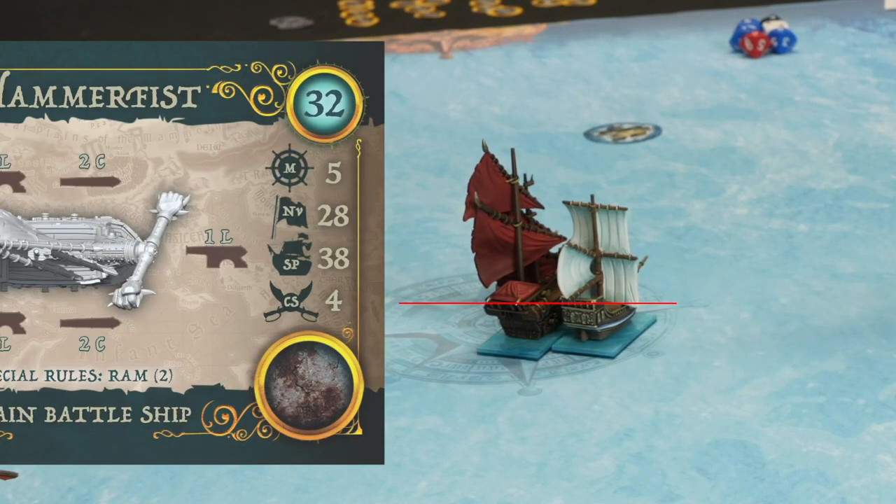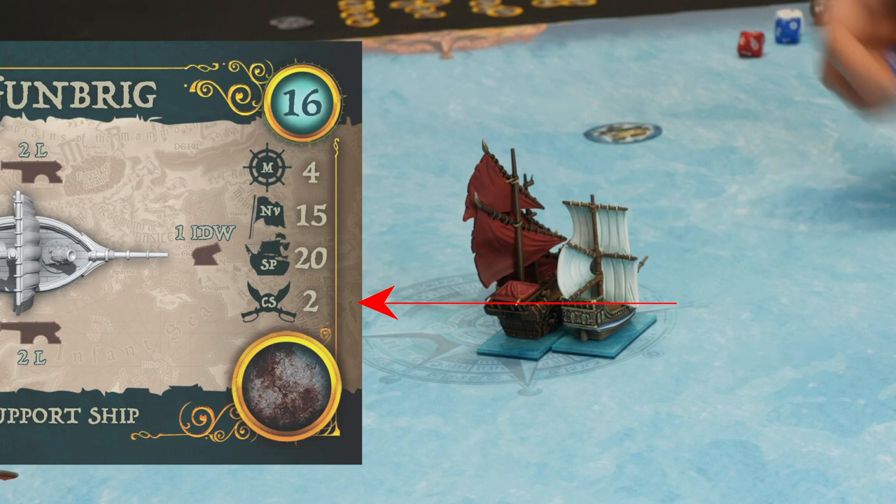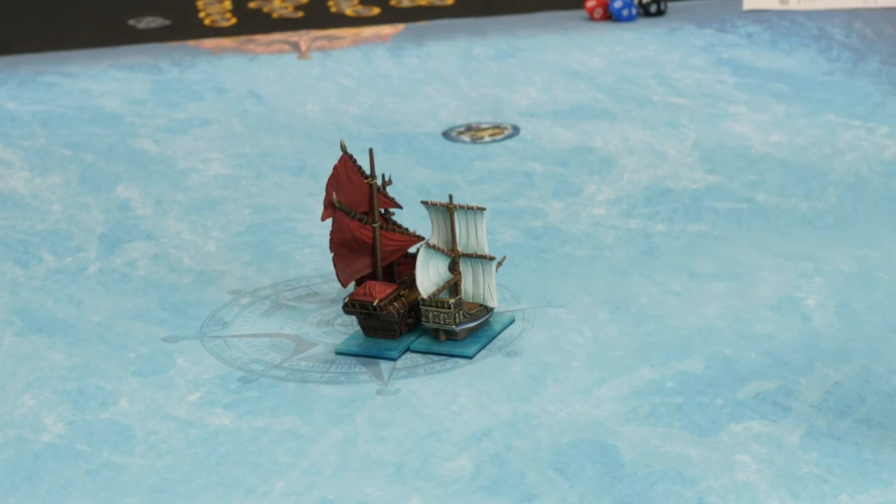On your card you'll notice a CS, which is your crew strength — you've got four, so you roll four dice to attack me. My gun brig only has two, so I roll two. Colour doesn't matter here. The base to score a hit is six, plus any modifiers. Orcs get plus one anyway, and if it's the first boarding action following a grapple the attacking ship gets another plus one. So you need fours and I need sixes.